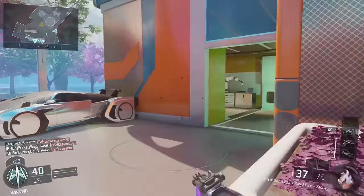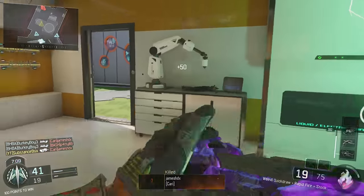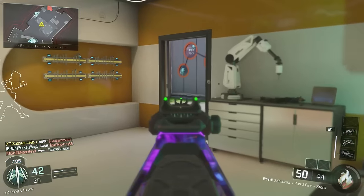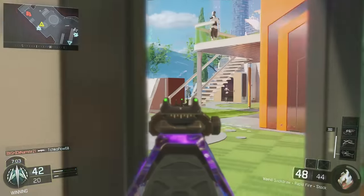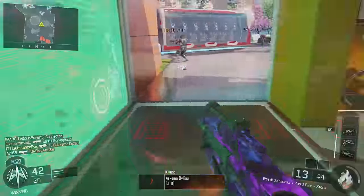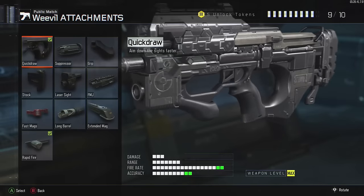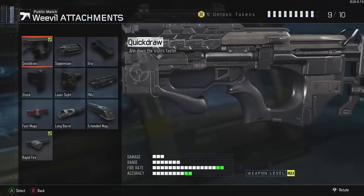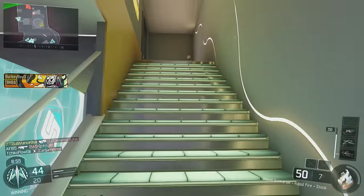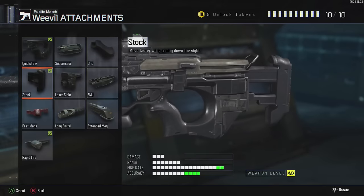It was basically between rapid fire and fast mags for me, because I felt the reload speed on this is a little bit slow, so fast mags could improve it. But I think the Weevil benefits a lot more with the rapid fire. The second attachment we're throwing on is quick draw, because the faster we can get our gun up and aiming down sights the better — that's why we've attached it onto this Weevil class setup.